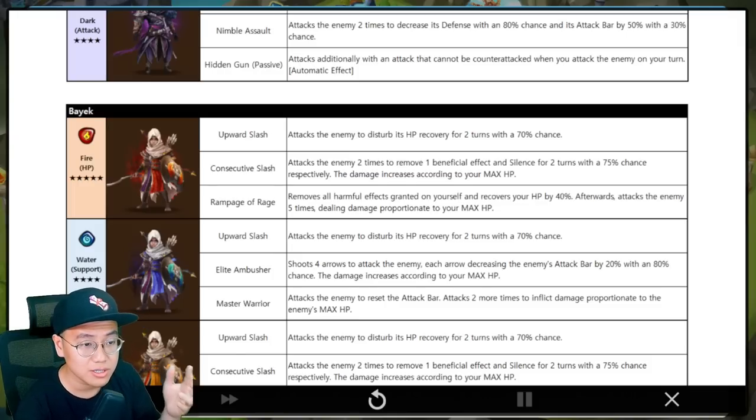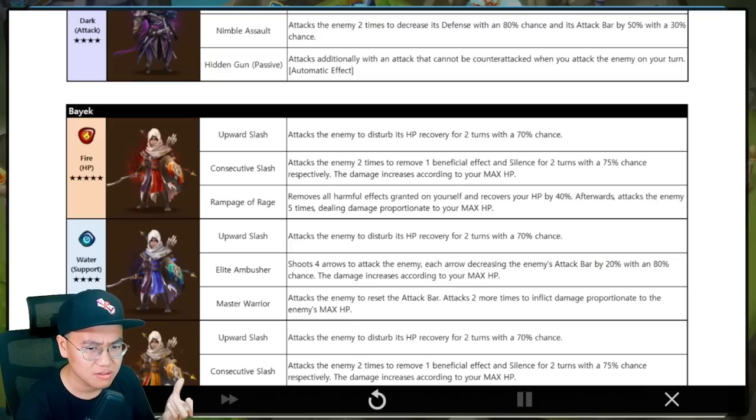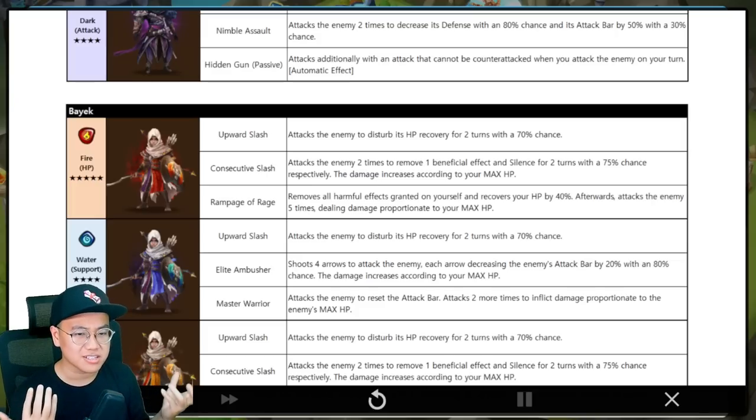Damage is probably going to be minimal because it's a max HP scaling thing, like Carnal — with an additional damage artifact you're going to do okay damage but not too crazy. Rampage of Rage: remove all harmful effects granted on yourself, recover your HP by 40% — not full, full would be pretty cool — then attack the enemy 5 times with additional damage scaling off your max HP. So self-heal and self-cleanse, but not a full heal and no buff. If you're stunned, you pretty much cannot use this skill. If you're not stunned, you can cleanse heal block and defense break. So he can tank.